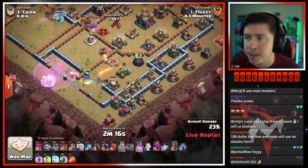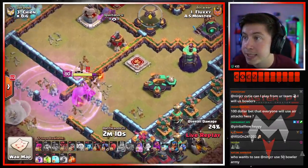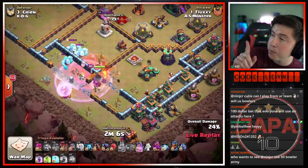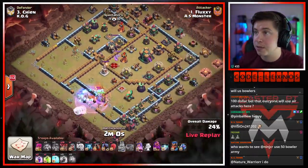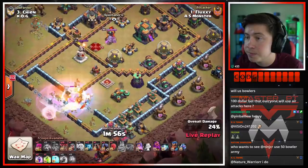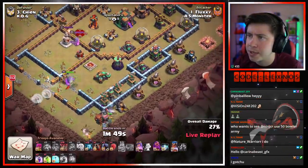Looks like there's going to be a few teslas over here — queen probably could reach all of them, he might not have to do anything. Headhunter to help — headhunter got sniped by the grand warden, but the poison spell he can use to help with the enemy king and the ice golems. Nice use of the poison spell from Fluxy. King cleared a lot of stuff on the left side of the base and he got that CC pull nice and early for the queen — it's actually looking good. We got two rages and a jump spell, gonna invest the royal champion to help get all these teslas and builder huts on the south side.